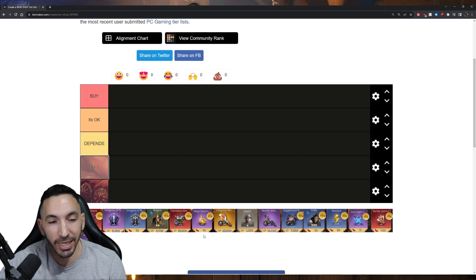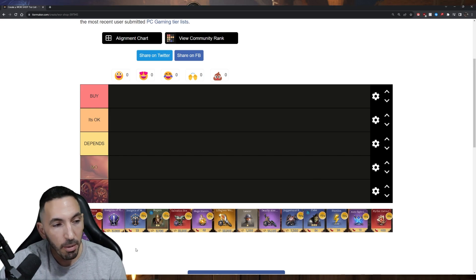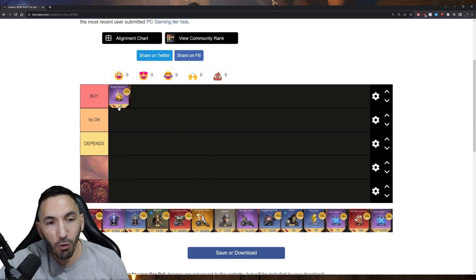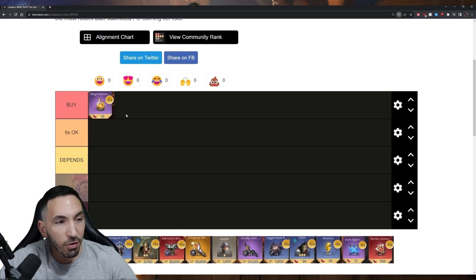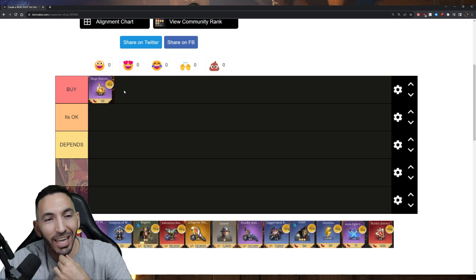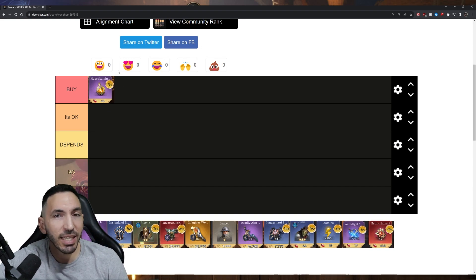Some of the must-buys within this game include summons, which I couldn't get to show up for you. The huge stamina potion — 200 stamina for 45 gems — is a great deal. Normally for 200 stamina you spend 60 gems, so when you get lucky and see this at 45, or sometimes 48 or even 40 gems at the highest discount, that is very solid.